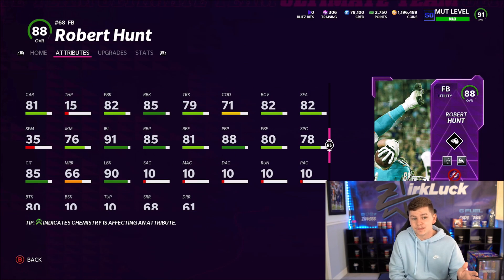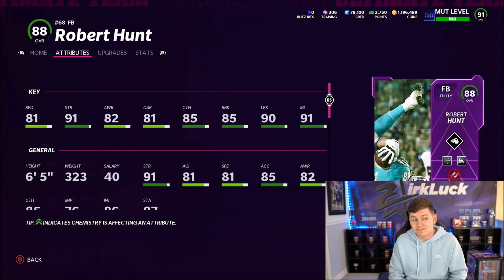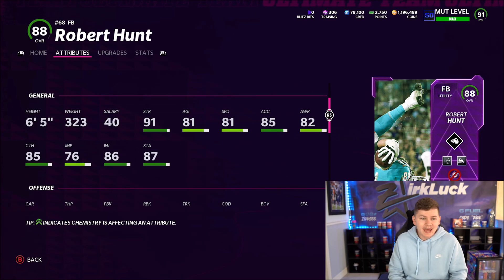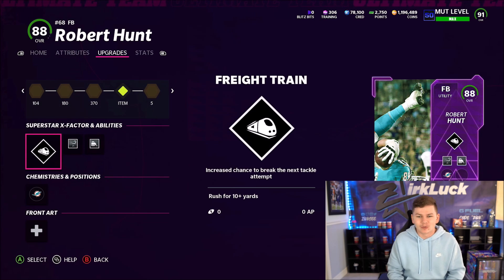He's only got 79 trucking and 80 break tackle. Obviously the juke's not there, the carrying's not good, the stiff arm's not great. But 323 pounds on next gen — he's probably going to break a lot of tackles. We're probably going to lose the game, but I do not care. It is Robert Hunt.